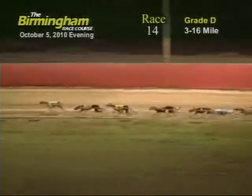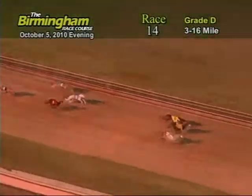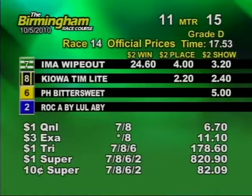As the greyhounds go into that first turn, 7 holds the lead — 8 on the inside, 6 on the rail. As they race for home, 7 holds the lead. He's going to take it all the way. It's going to be 7, 8, 6.